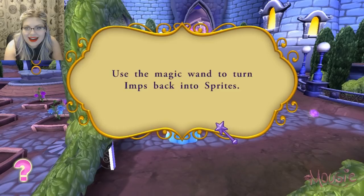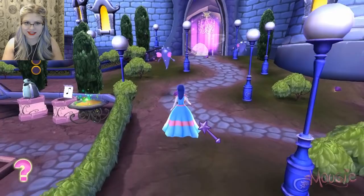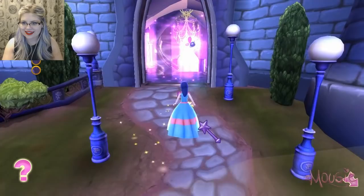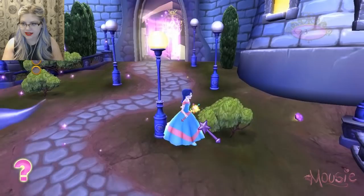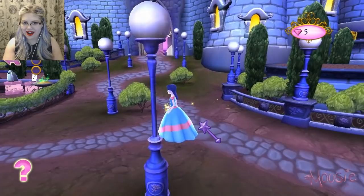Use the magic wand to turn imps back into sprites. Let's see if we can turn this... I did it! I got one. There's a little gem over here — I don't know what these do, but I like them. We did it!